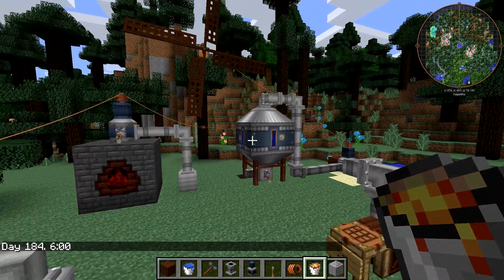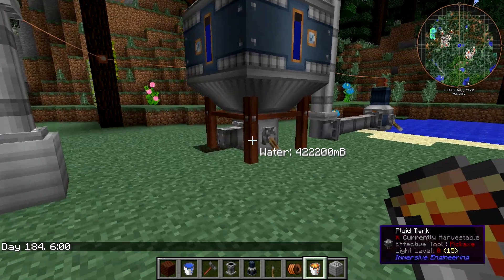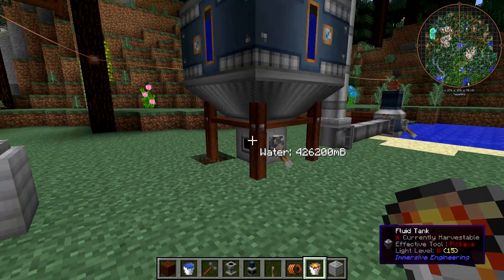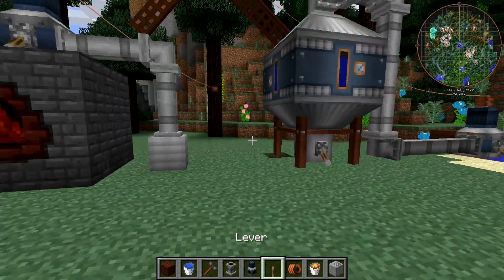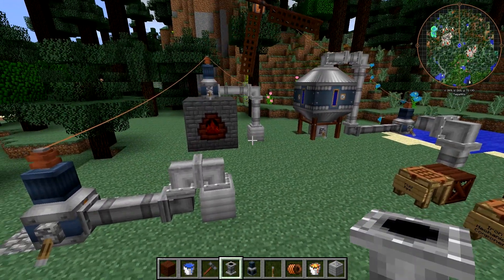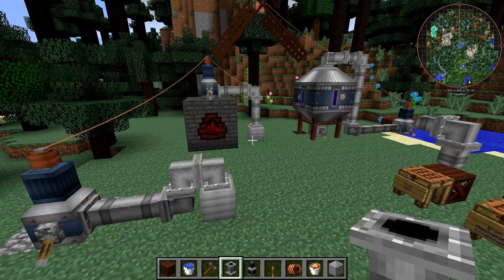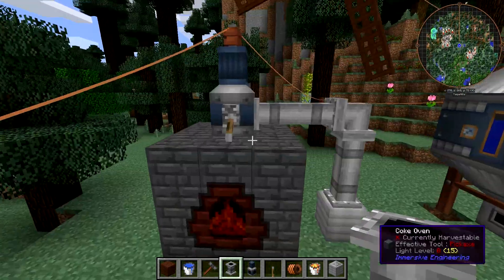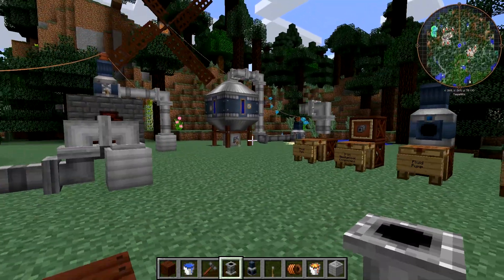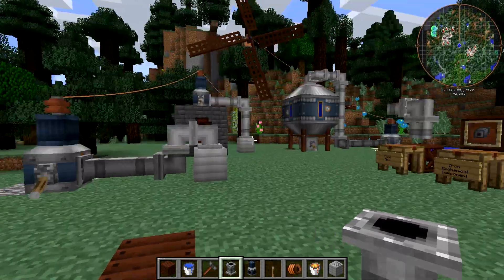Fluid handling in this mod is pretty cool. Any time you have a machine with one of these little connections and it's designed to work with fluids, you can use fluid pipes. And if something has a fluid in it, connect the fluid pipe to it. If that doesn't work and you can't get the fluid out, put a fluid pump on it. The fluid pump is easy to use and powerful.